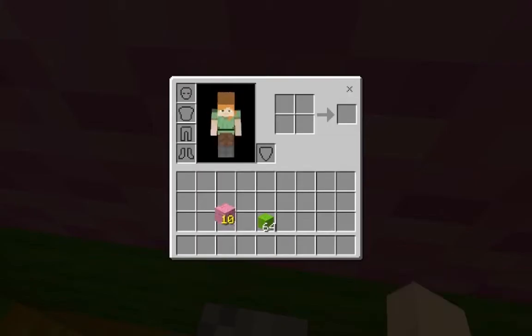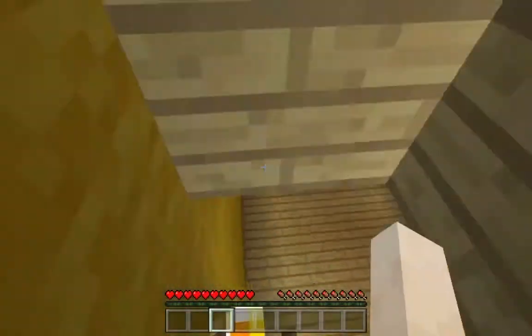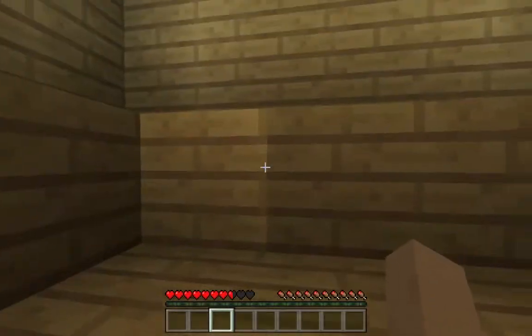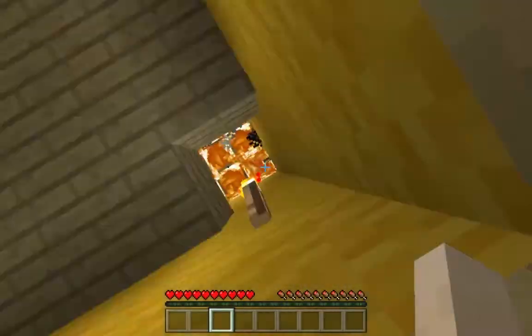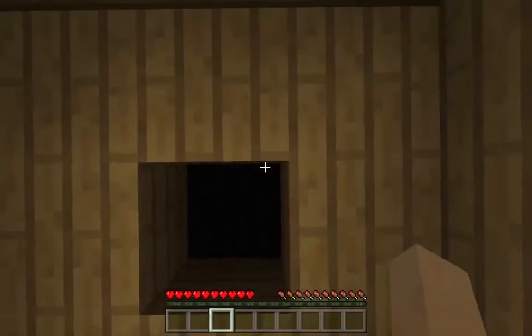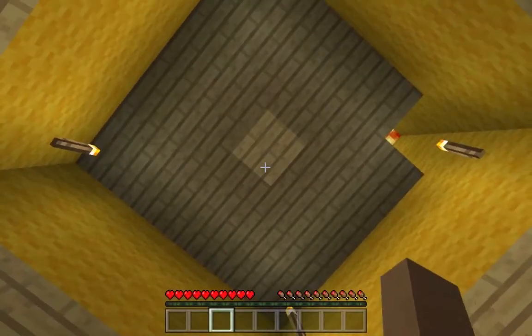Now we're going to start. Oh my god, this is going to burn really quick! I just want to see how long I can survive. I want to see the best spot. Everything is burning — oh my gosh! I feel like the pencil tip is the safest place. Let's see where it burns. The lava's coming down that hole.